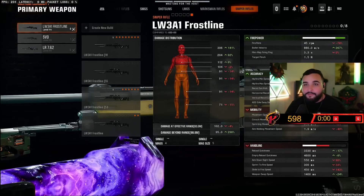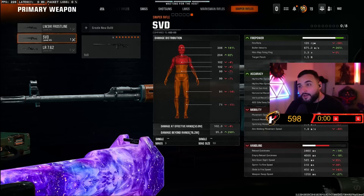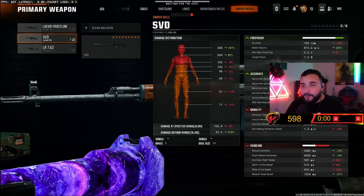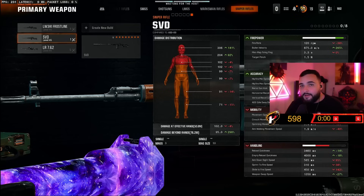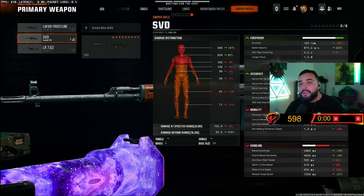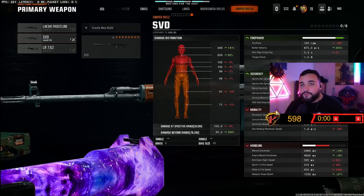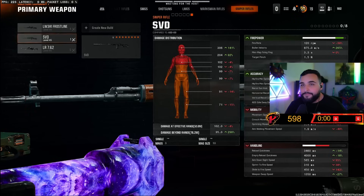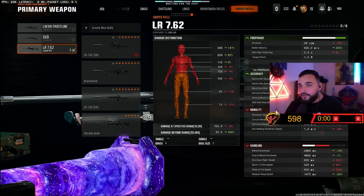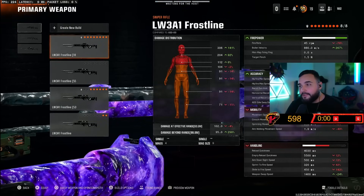Sniper rifles are a tricky one. A lot of people ask how to get headshots, but since you can eat bullets in core, play core and try to get spaced-out maps like Scud and Red Card where players are kept at a distance. It gives you more room to breathe, people won't be sliding around on you, and you can pick them off at power spots. Scud specifically has great spots like the satellite or sandbag area. Nuketown works too because the lanes are simple, but close-range lobbies can make it tough.